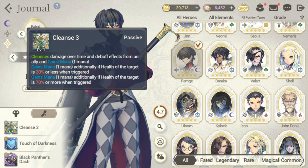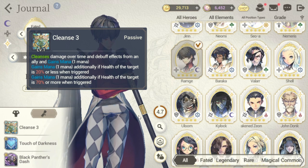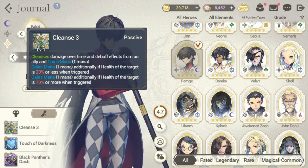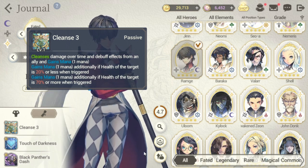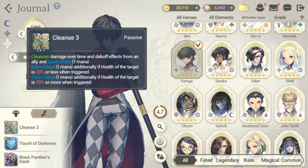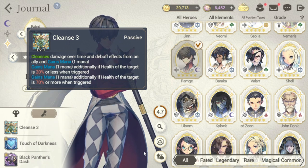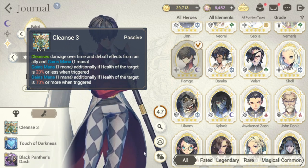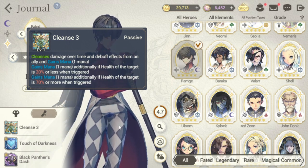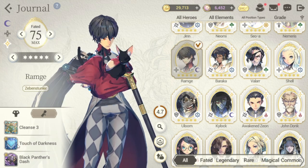For Ram G, he has Cleanse 3 — damage over time effects on an ally are removed and he gains mana. That's his basic passive. He also has two fate cores which give him a lot, especially his First Guardian fate core, which is very good.